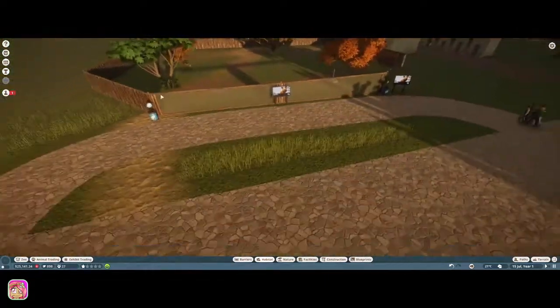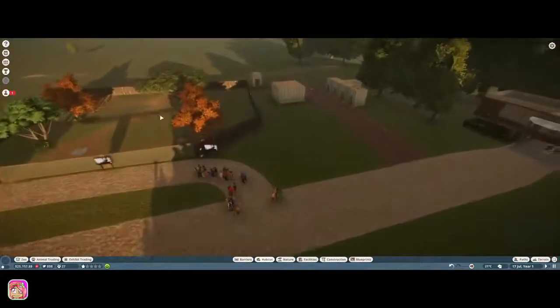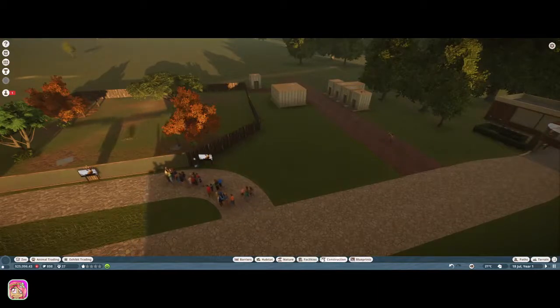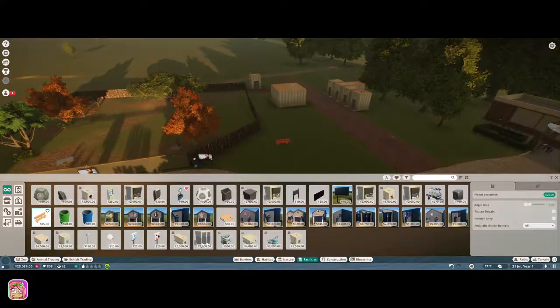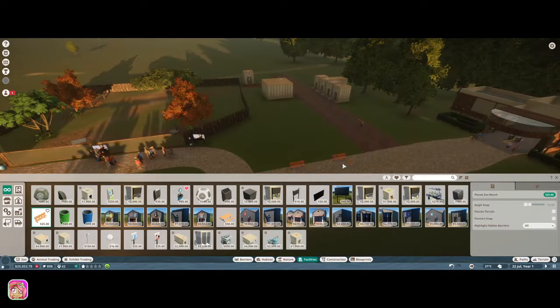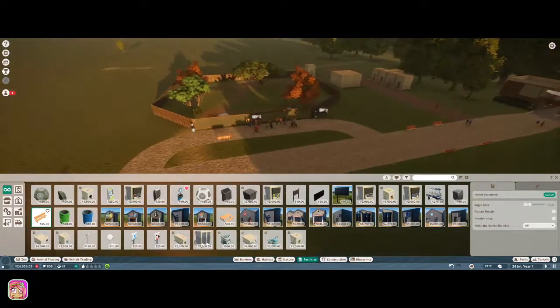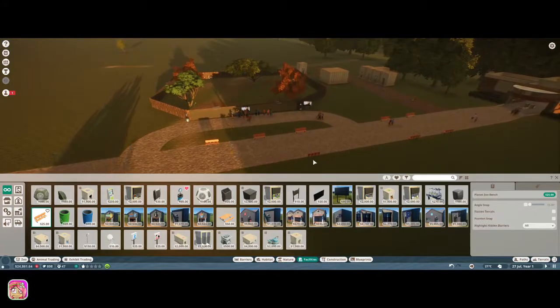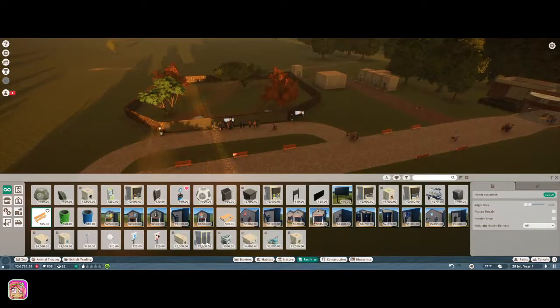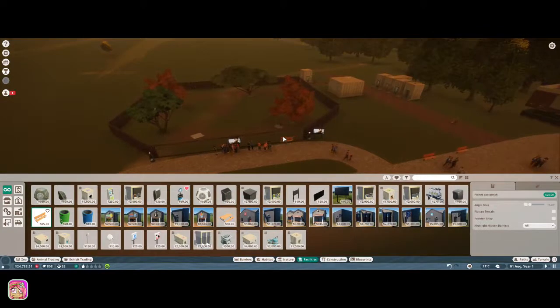We're starting to make at least some money and there are some guests coming in — that's cool. Before too much longer, I want to add some park benches so guests are comfortable. I don't want them too close to the entrance. Just a few scattered around. We want people to be able to sit down. I'll wait on trash bins and see if that becomes an issue.